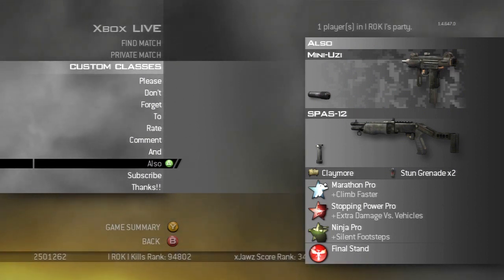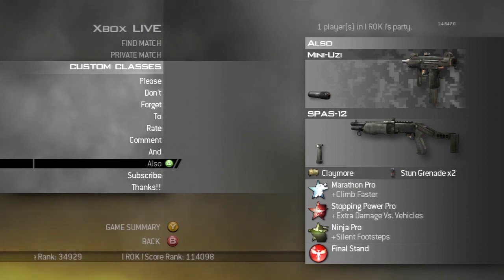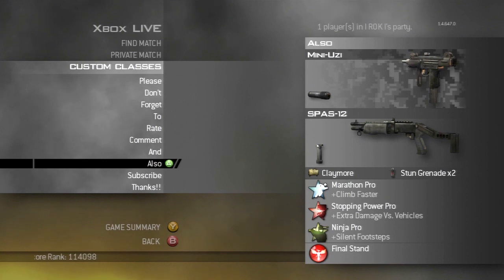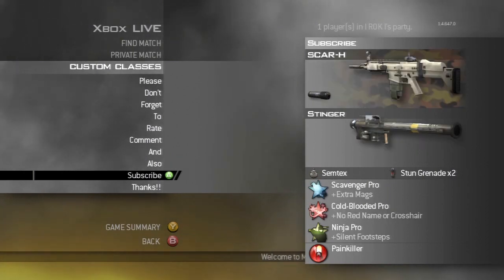My next class I change up from time to time — it can usually be just anything. Right now I have a silenced FAMAS on it and the Spaz-12 with a grip. This is just kind of my run-around-and-have-fun class. Marathon with a silenced FAMAS can be a lot of fun.